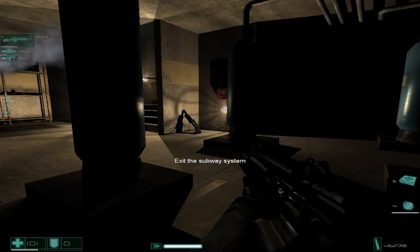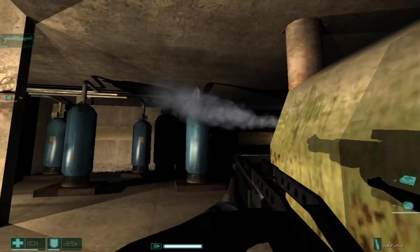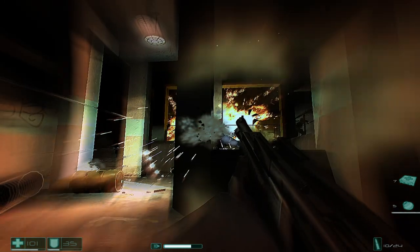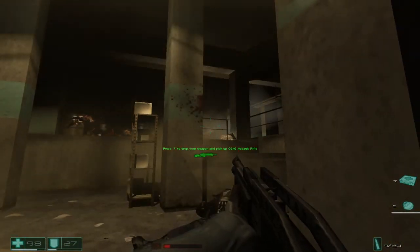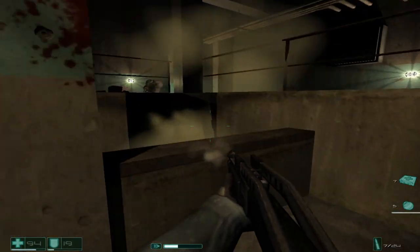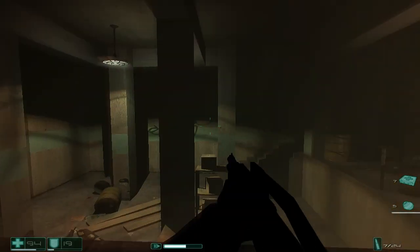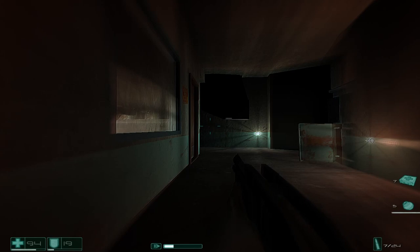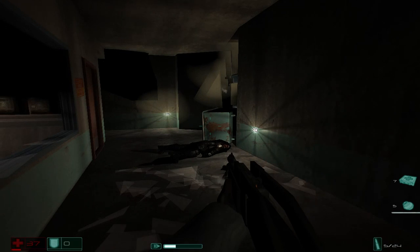Hello everybody, welcome back to some more F.E.A.R. Extraction Point. We are in interval three still, and we are at the chapter called The L, which crashes a lot — and it has been crashing for me, so we'll see how this goes. We're still on the subway station trying to meet up with Jace. Right after I kill this guy is when things usually crash. If you see this though, this is the one where I didn't crash — he's dead — and then... I crashed.